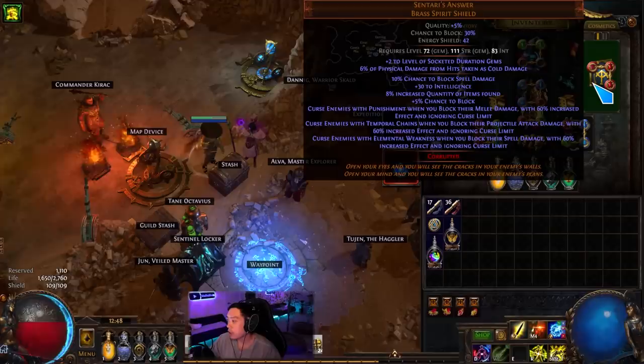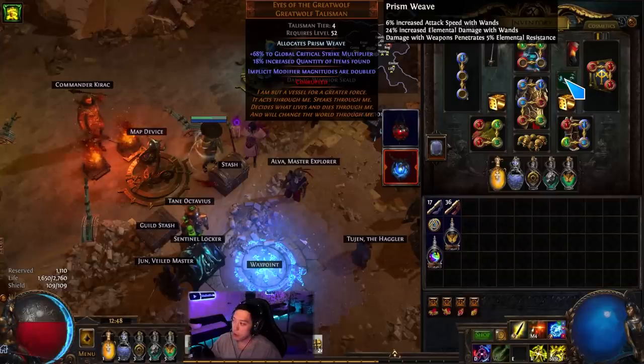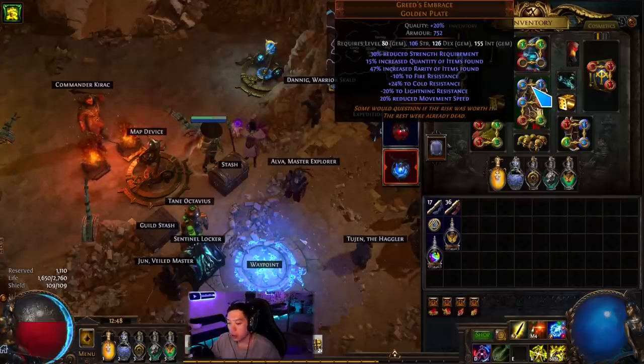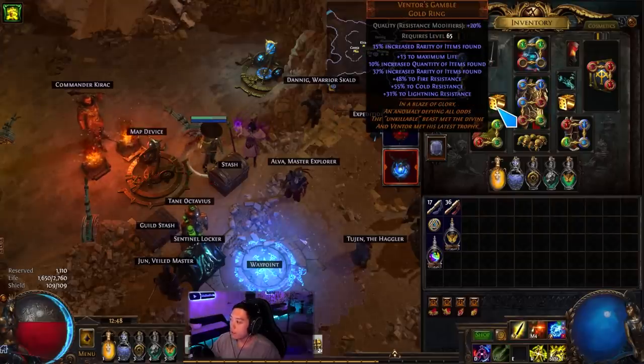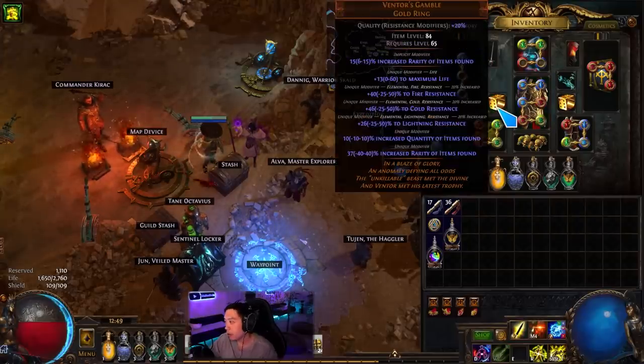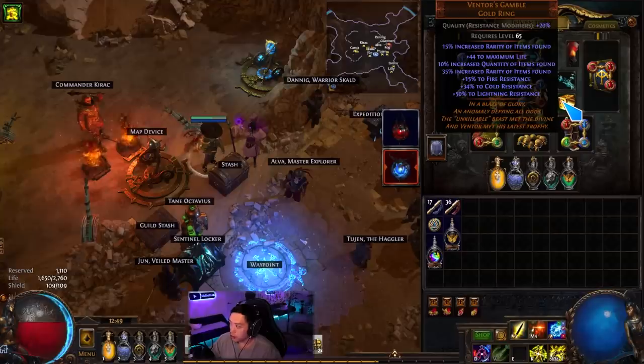For Cendari's Answer, you want as high a roll as possible — 8% quant is non-negotiable. Eyes of the Great Wolf should have as much quant as possible and you can go for any attack damage roll, up to 20% quant. Greed's Embrace should have as much quant and as high rarity as possible — it gives 15% quant and 47% rarity. Ventor's Gambles give 10% quant going up to 40% rarity, so you want as high quant and rarity as possible with as much resist as possible. These cost a fortune — around 35 Exalts each.